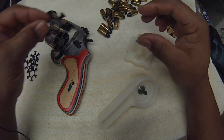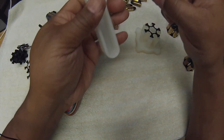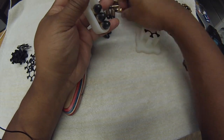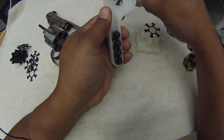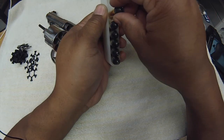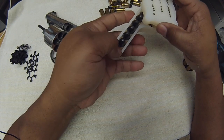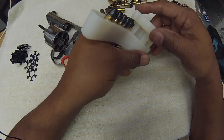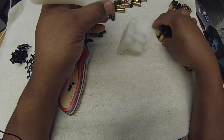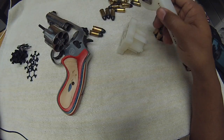You get the pitcher, put them on, put your moon clip on, load up your six rounds, set it in there, get it started, and that's it. They work good.